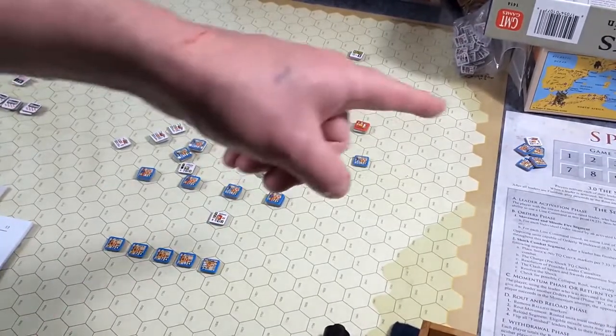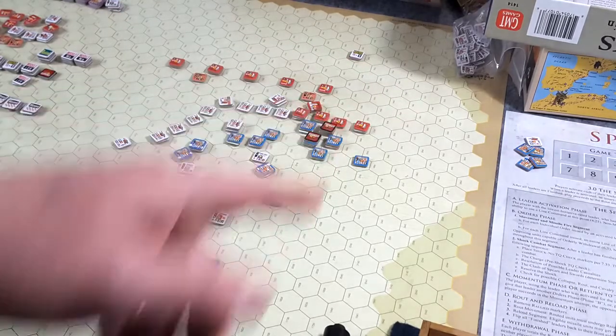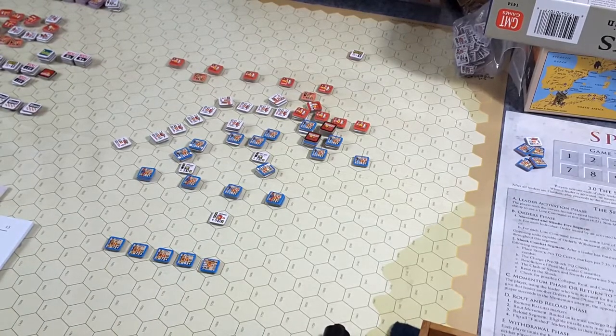You can see right there in the corner the casualties — about 4 units of Romans taken out of action. At least half of those were because of failed rally attempts. Basically, you have to roll under the commander's initiative plus one. So if his initiative is five, plus one is six — when he rolls his D10, he has to roll six or less to successfully rally a routed unit. If he fails and rolls higher than his initiative plus one, that unit is removed from the battlefield if the die roll itself was higher than the TQ rating of the routed unit. That happened a couple times, so that's why they're gone — they were routed, failed their rally test miserably, and dispersed from the game.